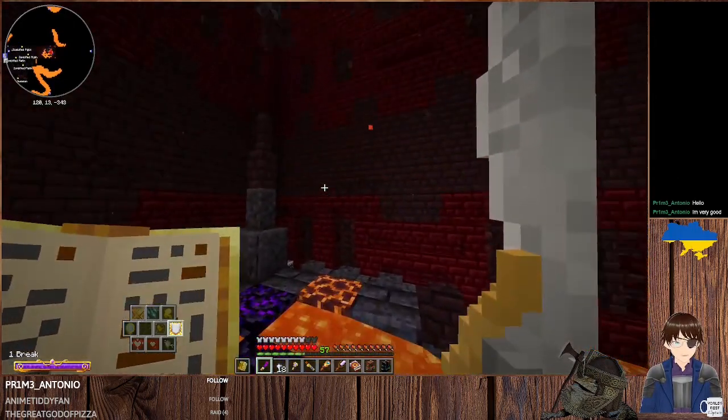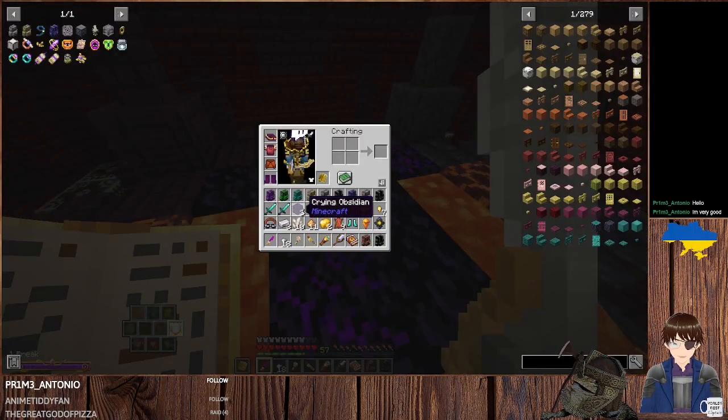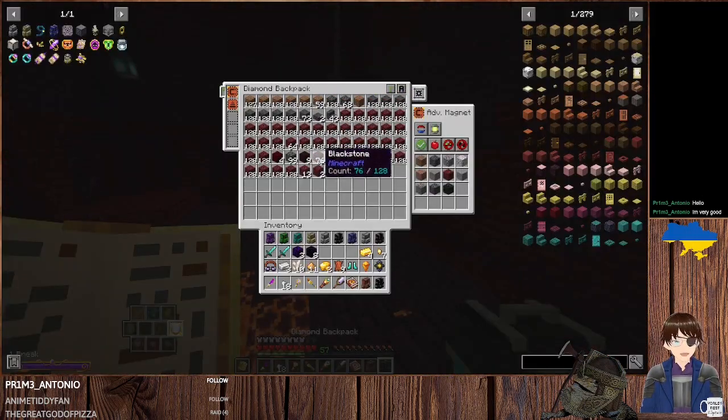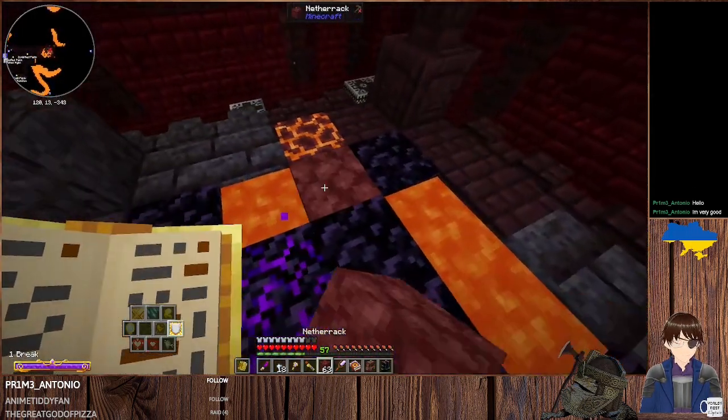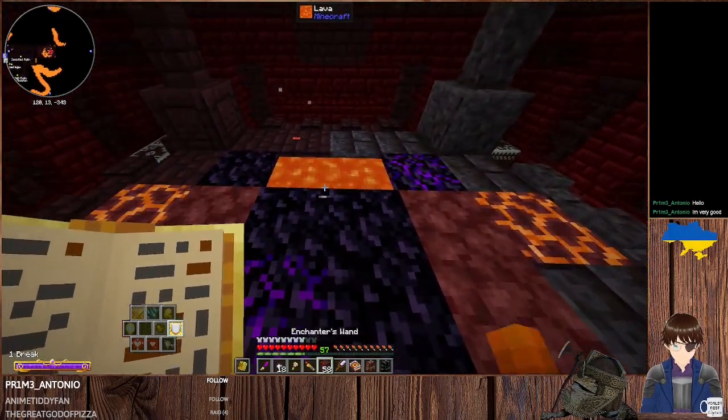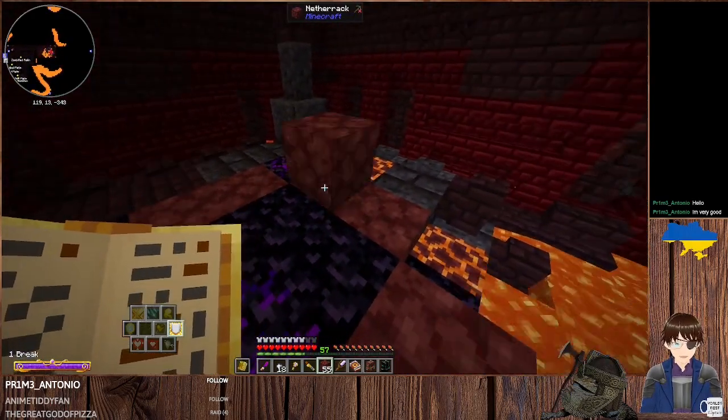One, two, three — yeah, we could actually make a portal here. Let me just grab something to fill the area in. That there, these here — one, two, three. Why are you making it like that? You have obsidian down there. Because I did the stupid, that's why. Break that, break that. Probably should put the wand away so I don't accidentally break stuff again.